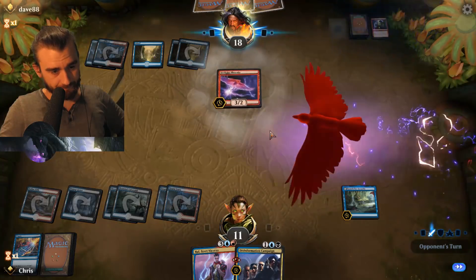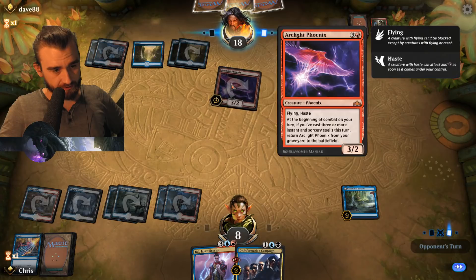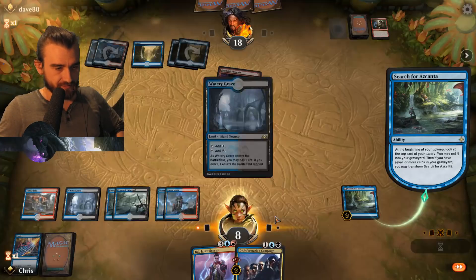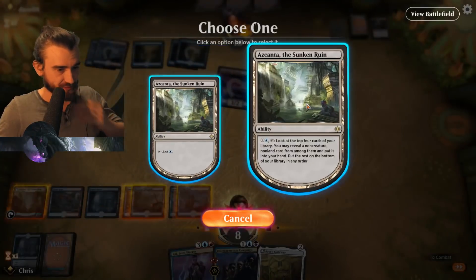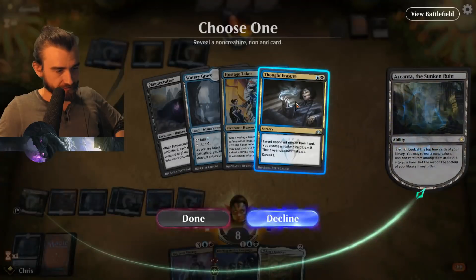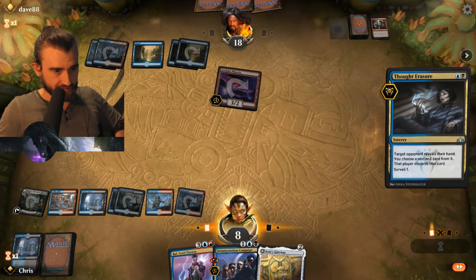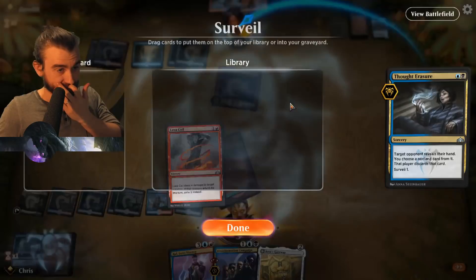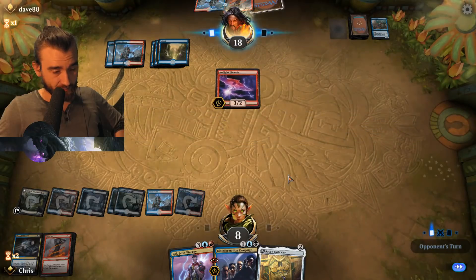Phoenix comes back — let's find another Cry. Yet another Cry — can we find it, dave88? Transform. I think this is the best chance we have of finding it. Oh — lands though, tapping all the wrong ways. Let's check out that hand. Want to see a Pteromander — that has to go. Lava Coil — yes please! That is exactly what I need right now. Taking three from this, going down low. Then we have the business. Electromancer — not what I wanted to see at all. Lava Coil this guy.